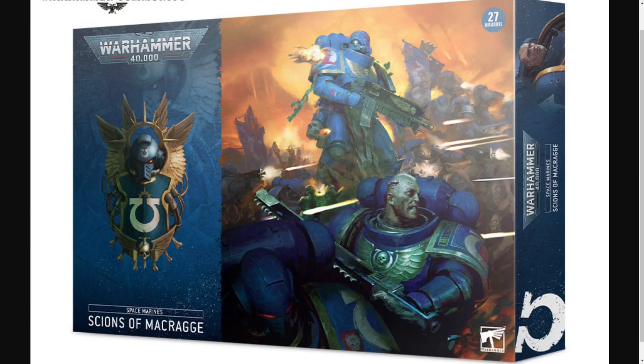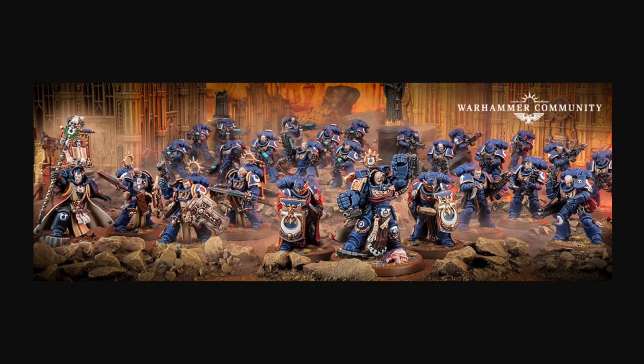If you are an Ultramarines player or looking to be one, this may be the box for you. Here we have the full contents of the box set. You're going to get, first and foremost, your leader of the army, Marneus Calgar, who includes two Honor Guard as well. Then we have Tigurius, Chief Librarian, a very powerful character. Then we see three Blade Guard Veterans, 10 Hellblasters, and 10 Intercessors — a pretty nice core starting force.